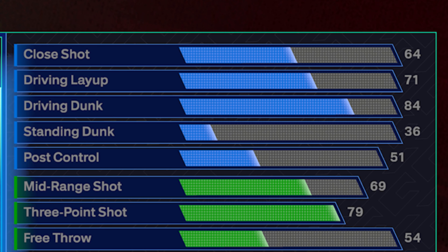In the finishing, we're going to go with a 64 close shot, 71 driving layup, 84 driving dunk, and a 51 post control. The reason I went with 84 driving dunk is I'm about to hit my cap breakers at Starter 3 in a few days. Getting those 5 cap breakers, we were able to put driving dunk at an 89, and if you didn't know, that will unlock contact dunks — two different sets of them, actually — and a ton of really good dunk animations.